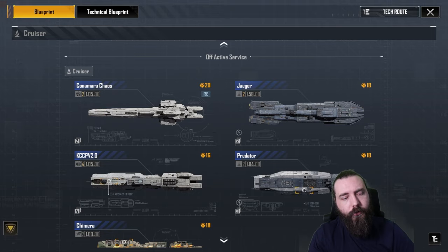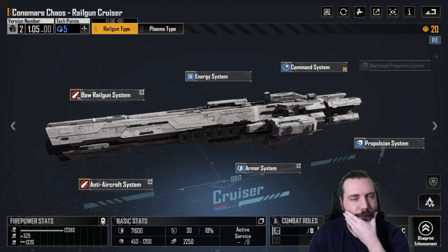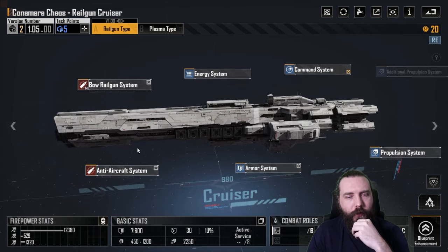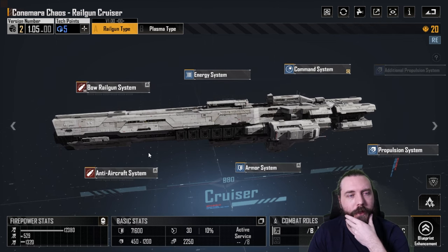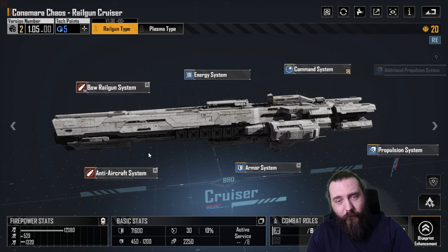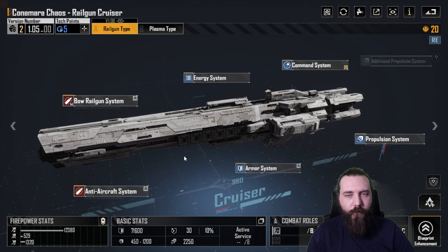We are onto the cruisers — the Chimera has just been done, so we are over on the Konamara Chaos. I fancy this one, mostly because I've done like three videos recording and I need to give my voice a rest. This one has only got two versions, a little bit quicker and easier. It is one of the better cruisers in the game — not so much the Railgun type, but the Plasma type for certain.